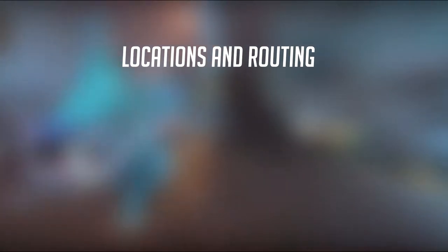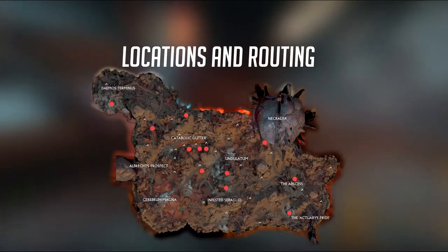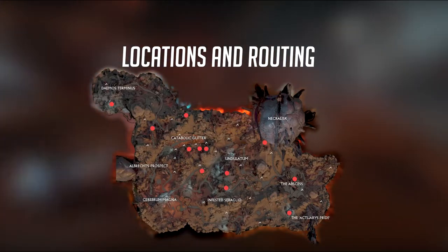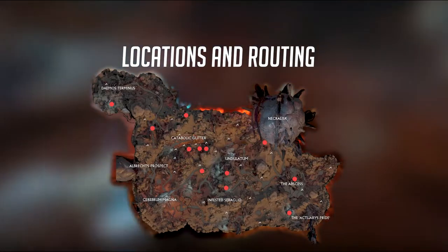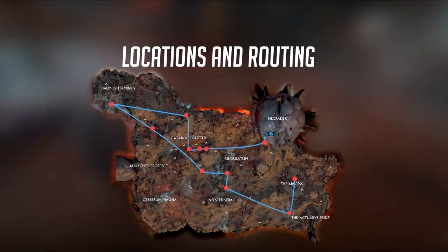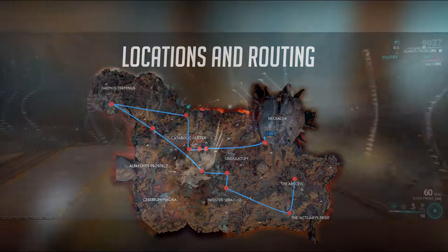Moving on to locations and routing — this is all the locations of the pillars. They spawn randomly though, so they might not show up in some of the locations for you. That's where routing comes in. The following route is the one I usually take to clear all pillars. Let me show you how it looks in game.